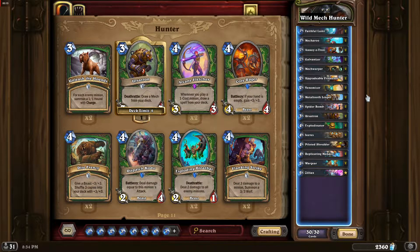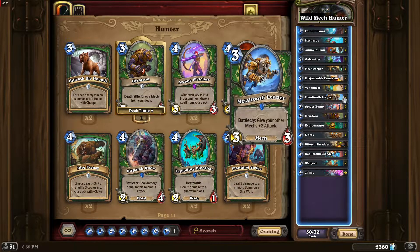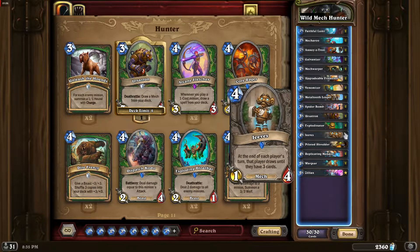Hello everyone, today I want to share with you the Wild Mech Hunter deck. This is a fast-paced aggro deck that attempts to overwhelm its opponents with a large board of mech minions. Galvanizer and the Mech Warper allow you to quickly play out a whole hand of mechs, giving Metal Tooth Leaper a board full of targets to buff. Jeeves is one of the key cards here, allowing us to draw a great amount of cards.